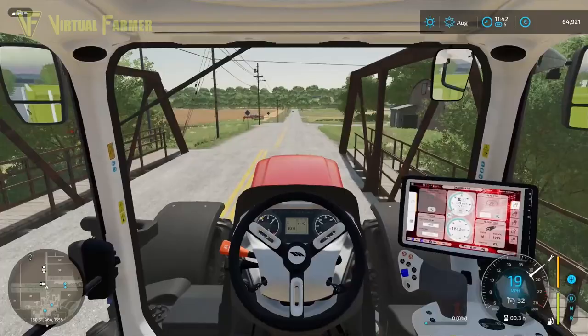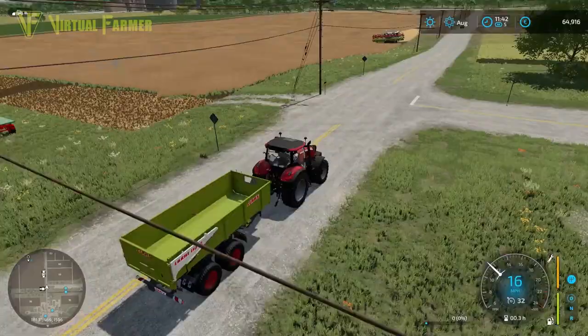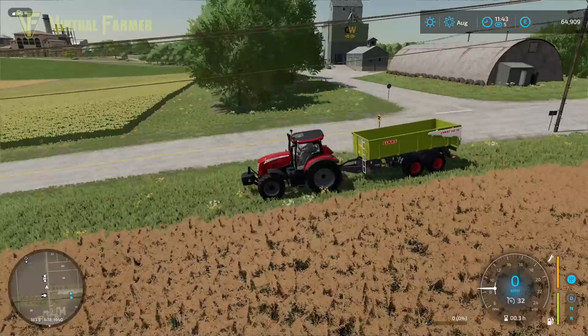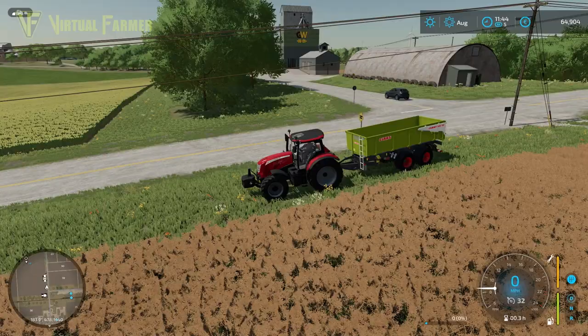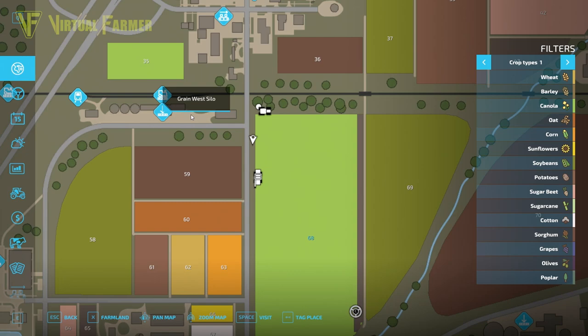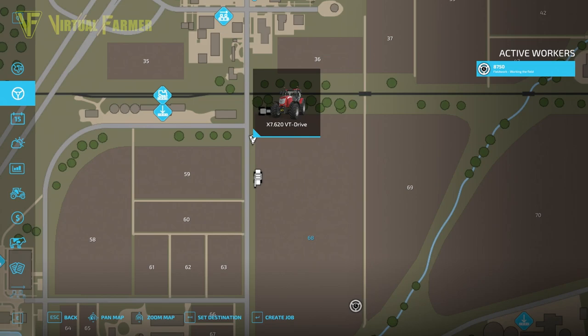Our next function is one that I absolutely love — it helps you to cart from your field. So we're going to bring our McCormick up here onto the side. What you can do is get this to transport from your field to any destination. We're going to transport to the rail station just across the road here, which on the map is the grain west silo.